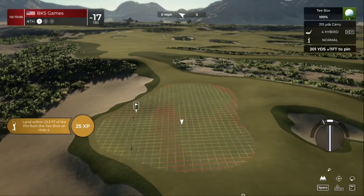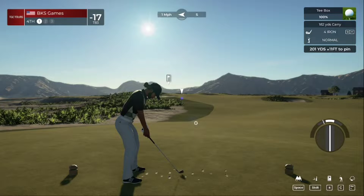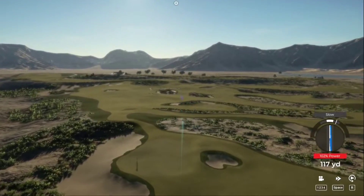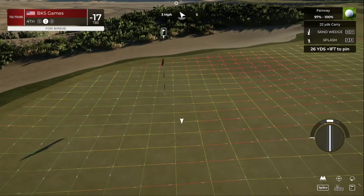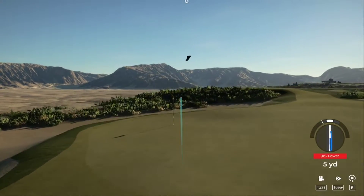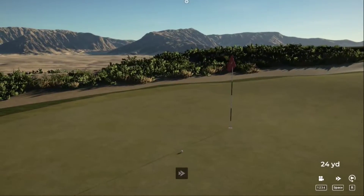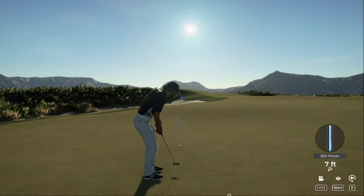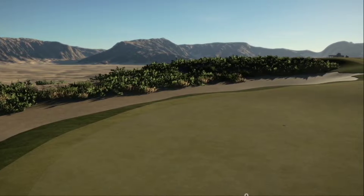Now we're teeing off on the fourth. Going to try to hit that slow — that's going to hang up top, a little to the right on approach. And for the par — we're good. 17 under for the round.